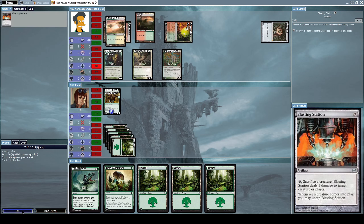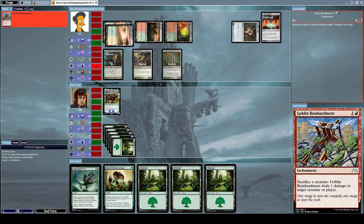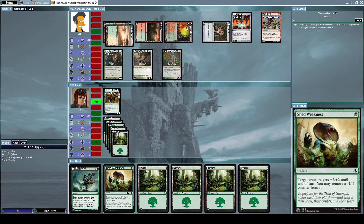He casts a Blasting Station, which is an artifact with the effect: by tapping and sacrificing a creature, Blasting Station deals one damage to target creature or player; whenever a creature comes into play you may untap Blasting Station. He also gets a Goblin Bombardment, which is an enchantment with the effect: sacrifice a creature — Goblin Bombardment deals one damage to target creature or player.